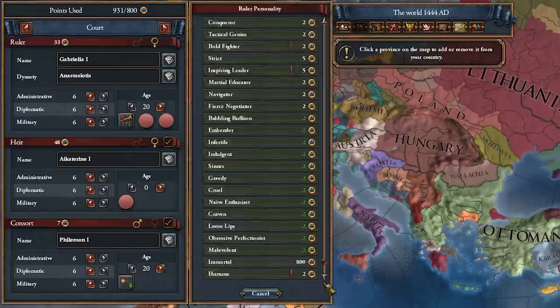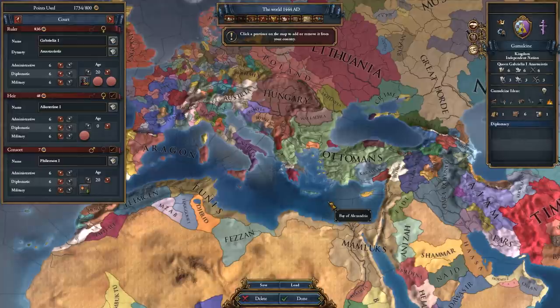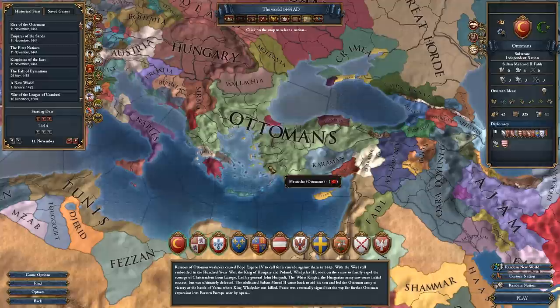Make your rulers all 6/6/6. If you give your custom nation a different religion than the country you intend to play as usually has, you'll have issues with rebels unless you take the relevant idea in your traditions. Once you have your save file, restart the game — if you don't, you'll almost be guaranteed to crash.